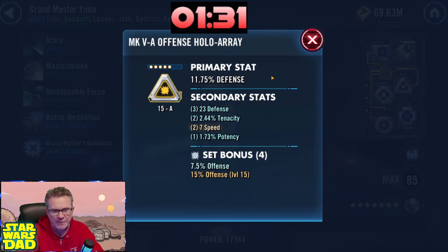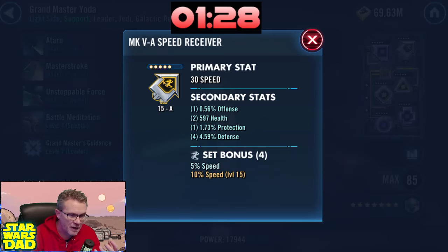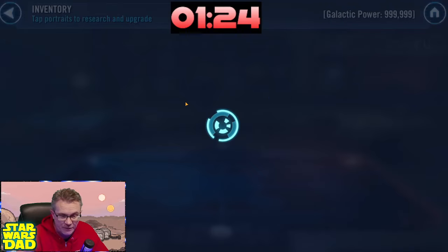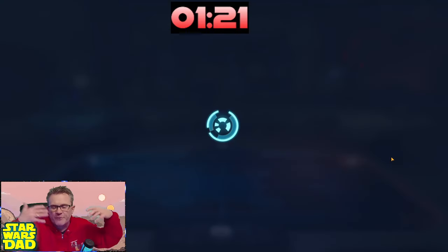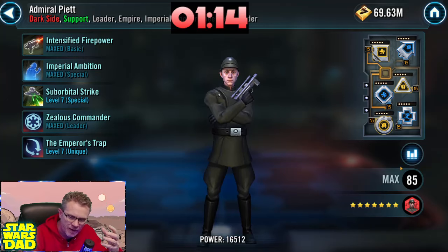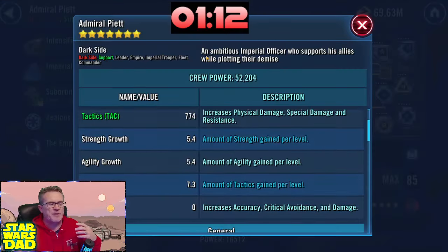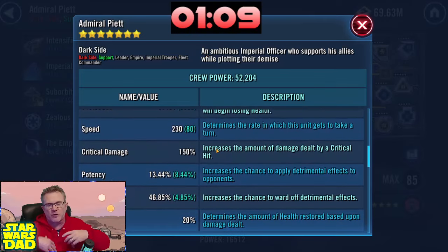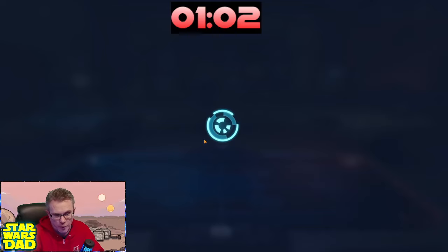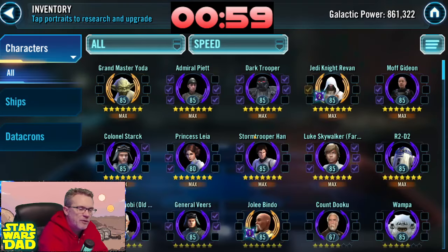These are nice speeds for where you are in the game. If you've got a health triangle with an offense primary for Yoda, put that on, and maybe get a health arrow with 30 speed on Yoda. But generally I like the idea — you're on the right path. Piet should be a full speed set, so bring that speed arrow over to Piet, find a couple more speed mods, and get them on him. You just want Piet to be as fast as possible so he gets your Imperial Trooper turn-meter train rolling.